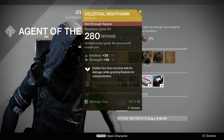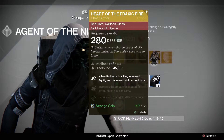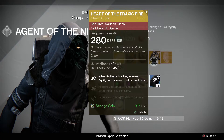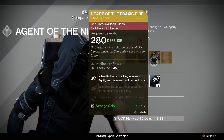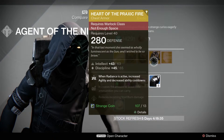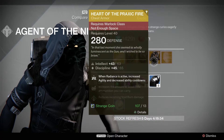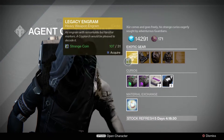Next up we have the Heart of Praxic Fire. Although I haven't used this at all in this DLC, it was a beast in year one. It increases your agility and decreases ability cooldowns. If you guys want this, it's not bad — I recommend you grab it too.